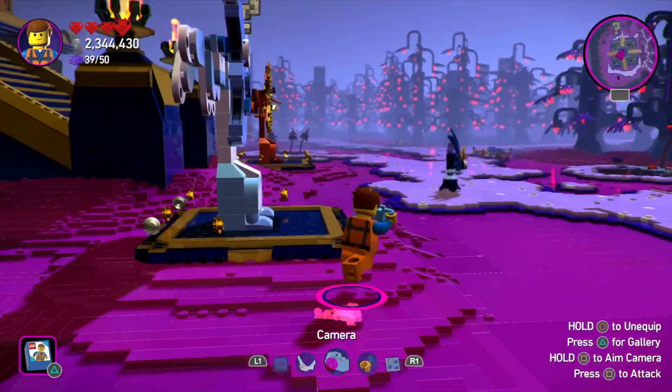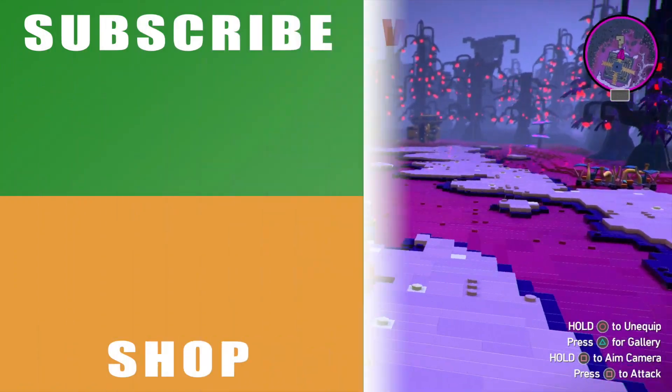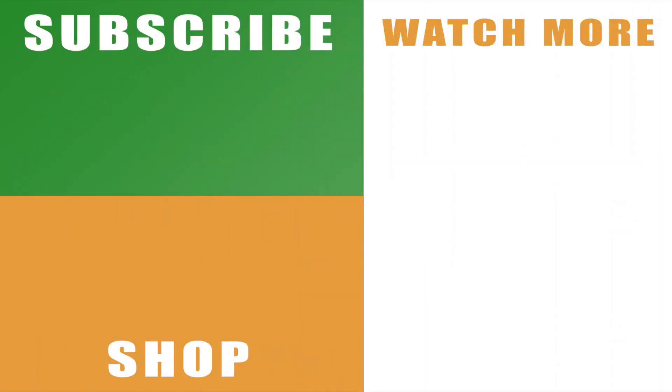And that is it — that's how to get the Sestarian jungle's happy totem photo here in the LEGO Movie 2 game. Hopefully it helps you out, and if it does drop us a like below — all of your support is massively appreciated. You can also subscribe to the channel with the links on the left, check out our shop with the links below, and see more of our LEGO Movie 2 game videos with the links on the right. Leave any comments below and I'll catch you next time.